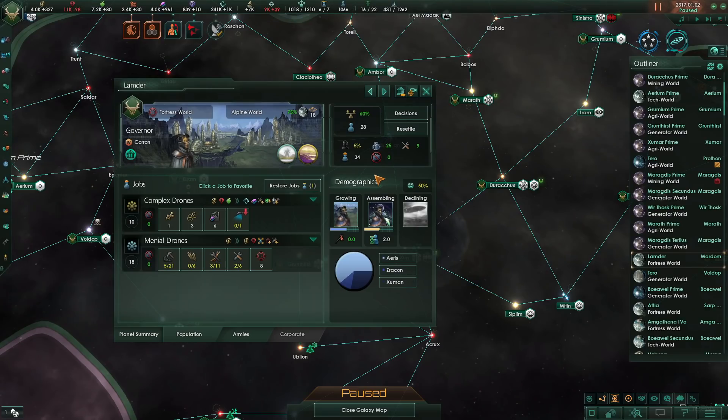In 3.0, growth is no longer linear on your planets. Instead, it takes the shape of an S-curve. At the beginning, there's a little bit of growth. As the population ramps up and as long as there's still capacity on the planet, your population growth increases. Later down the line, when the planet reaches its capacity, your pop growth will decrease almost to 0 and your planet will stabilize.